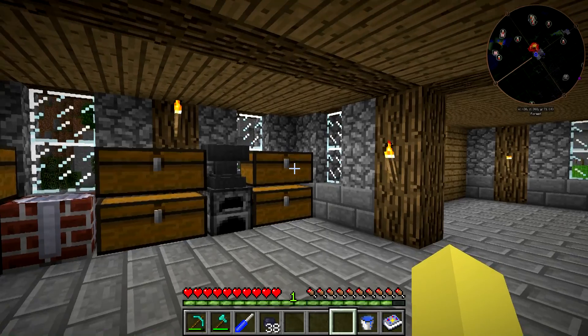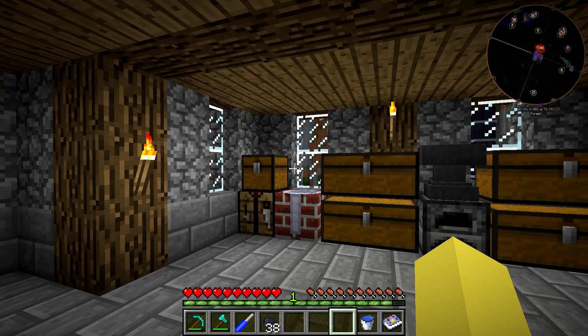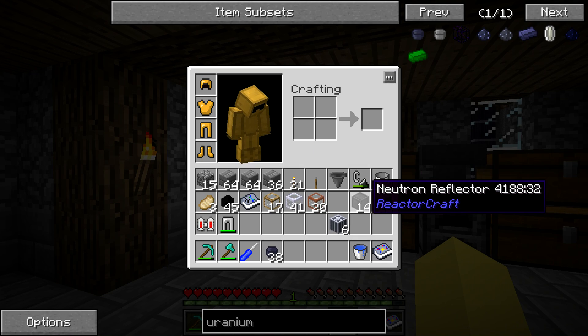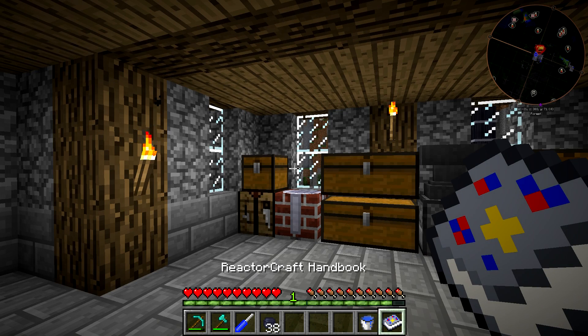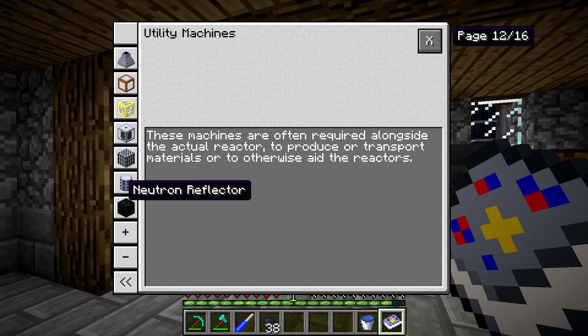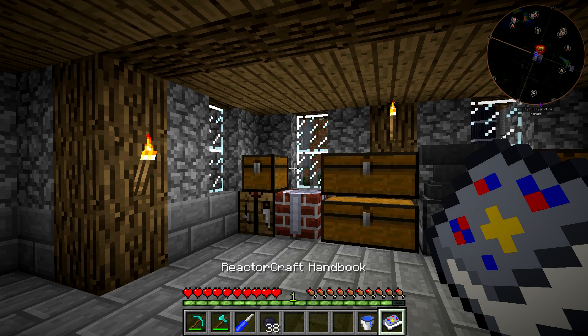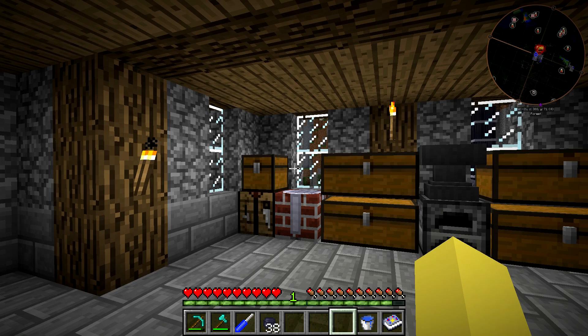One thing I've noticed is that the neutrons — I don't know if it's a graphical glitch with the particles, but they look like they're flying through the neutron reflectors. Yet in the Reactor Craft Handbook under Accessories, Neutron Reflector, it says it has a chance of reflecting neutrons back in the direction from which they came, allowing for greater reactor efficiency by reusing a portion of the neutrons. Unreflected neutrons are absorbed. I don't know if it's just a visual bug, but we'll get into that a little bit later.